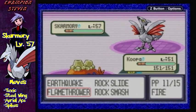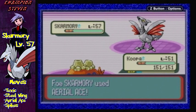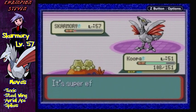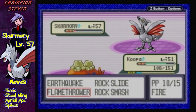First off, we're gonna hit him with Flamethrower. And of course, he would be faster than me. He's not gonna be a pushover. He's gonna be one hell of a fight if you're really underleveled here, like I am. I can't wait to see that.